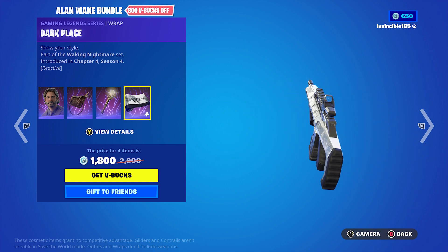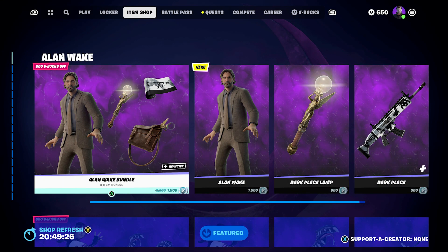That completes the trio of characters coming in — we have Alan Wake, Jack Skellington, and Michael Myers. Those are the big three arriving for Fort Nightmares, Fortnite's Halloween event. This season has been really good for the event, and Season 2 is almost over.